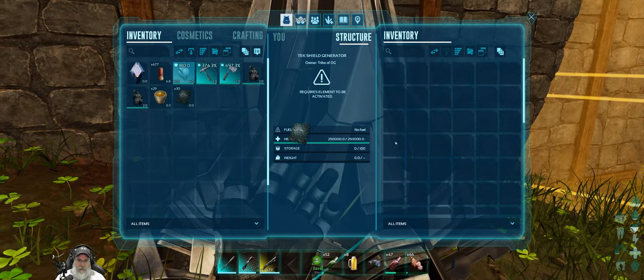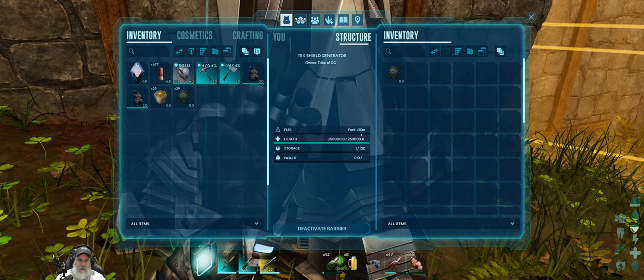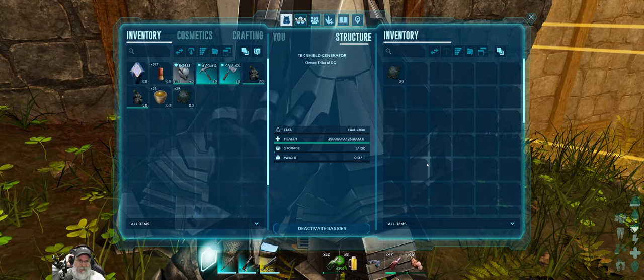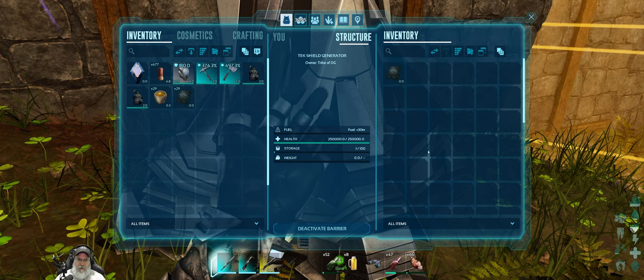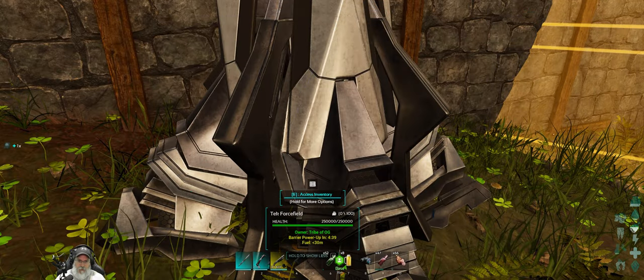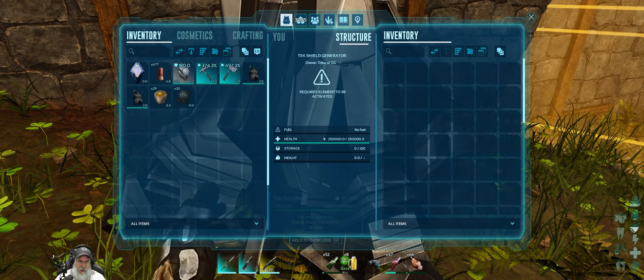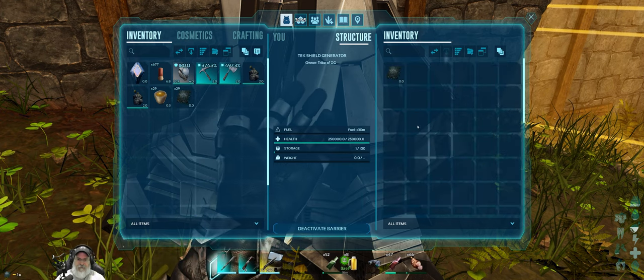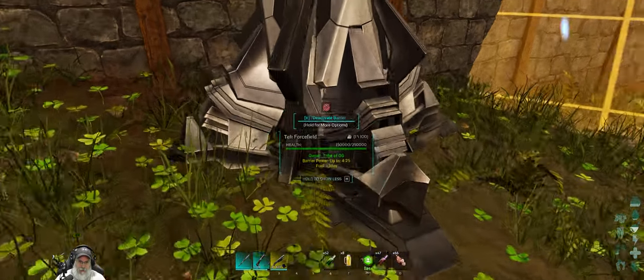How long does it last on one element? Less than 30 minutes. But how come it didn't consume it? It has a power-up time. I see. Does it show us the area that it covers? Radius options — you activate inventory.